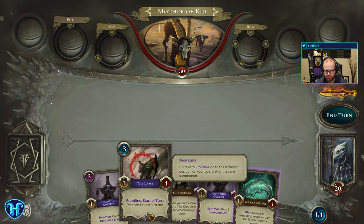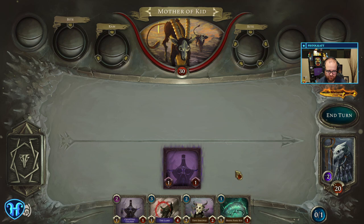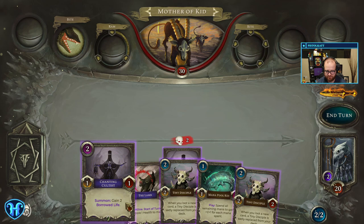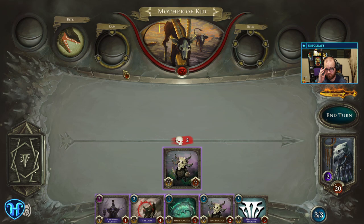Print Line — use this print line. Go to the leftmost position on your board after their summon. Oh, there's a positional element. When you loot a new card, a Tiny Disciple is replaced from your deck. Gain two, spend all. We've got a couple of abilities here — they've got Bite, Ram, and Bite. Deals two. We don't see what that one does yet. Oh, these unlock after a certain number of turns it looks like.